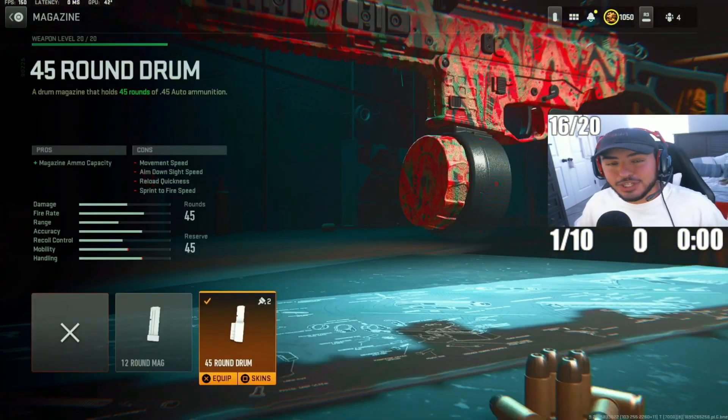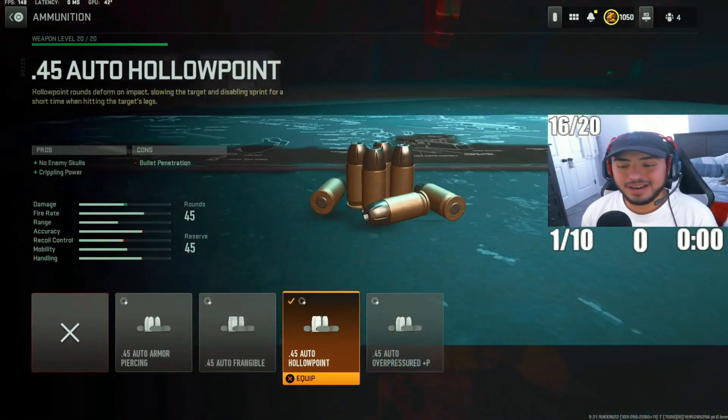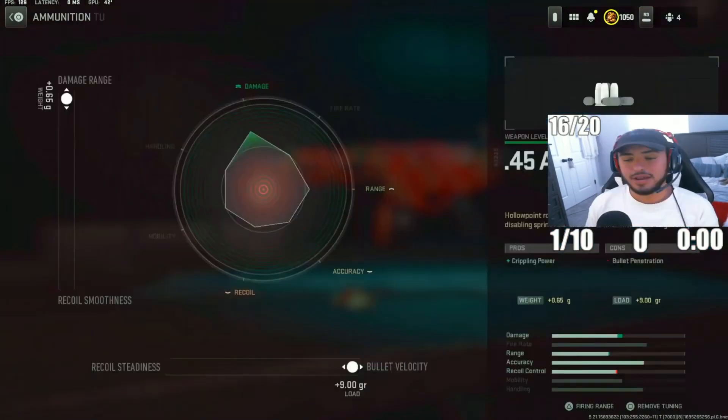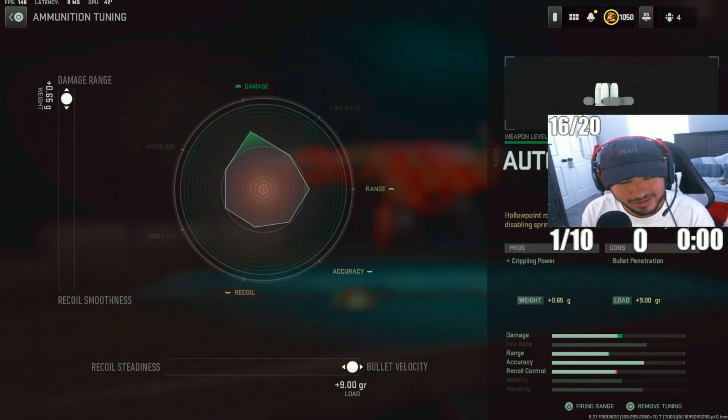For the first attachment, we got the 45-round mag with this ISO 45 build. Having extra ammo with an SMG like this one is important because this gun does have a lot of damage output. For the next attachment, we got the hollow point rounds, which stun your enemy every time you shoot them, decreasing their damage and giving a nice crippling power effect. For the tuning, put damage range to 0.65 and bullet velocity to 9.0 — this increases damage range and allows you to get quick and easy gunfights.